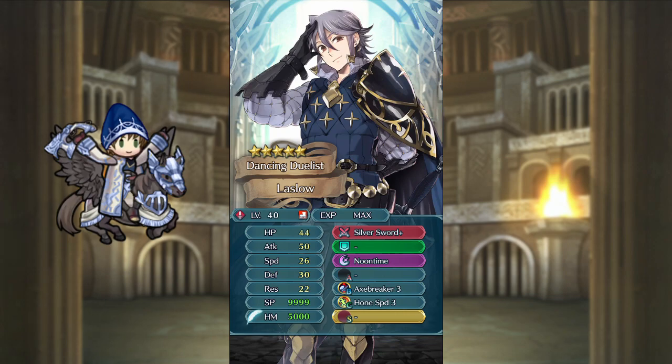Laszlo is a red sword infantry hero. He has good attack, okay defense, and bad speed and resistance. He comes with Silver Sword, Noontime, Axe Breaker, and Haunt Speed. Laszlo is a hero with interesting stats that can work both as an aggressive hero and as a physical tank, but his base weapon makes him pretty bad for a budget build.